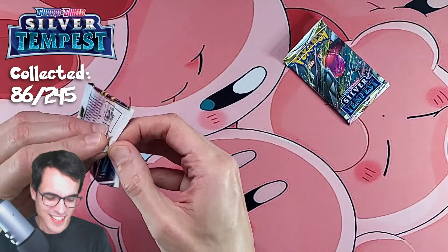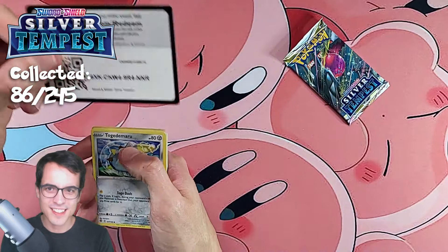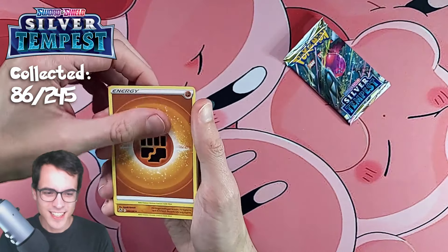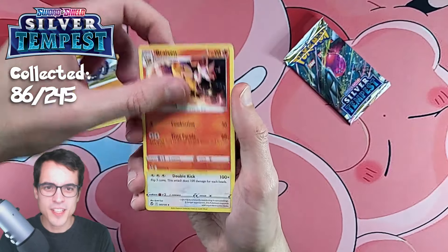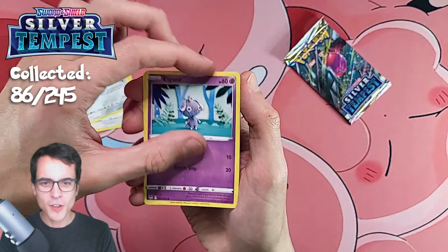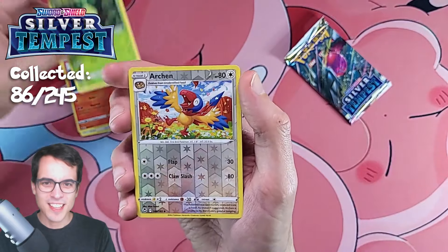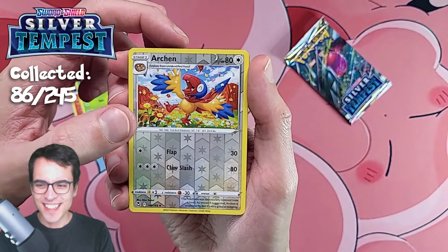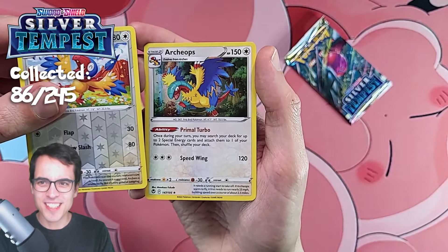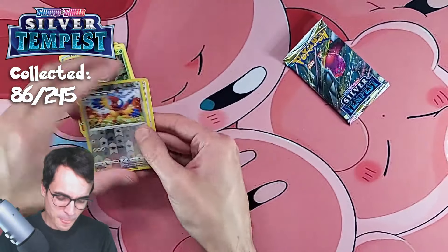Two more packs — can we get some good luck? All the code cards have been white borders and we're still getting pulls. Bundle Pack 5: Donphan, Brycen, Lopunny, Togedemaru, Espurr — cool art on the Espurr — Smeargle, Litten, Petilil, an Archen Reverse — he's the life of the party — and Archaeops, which is the evolution, evolving from Unidentified Fossil. That's hollow also.